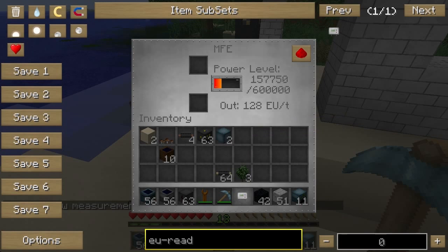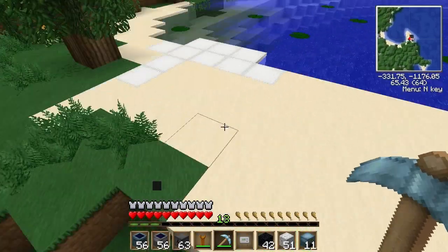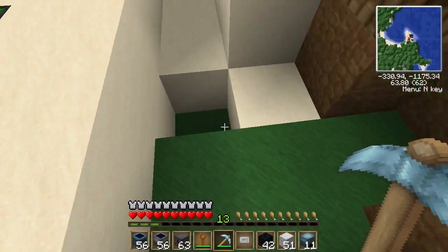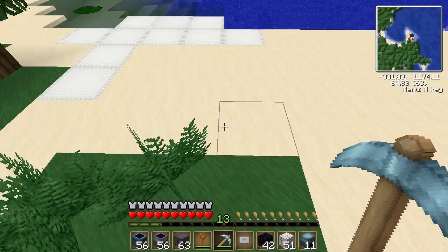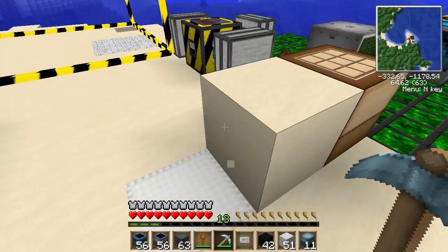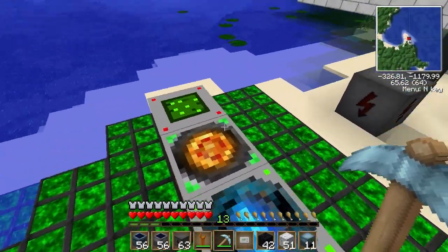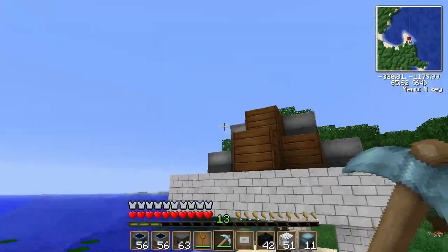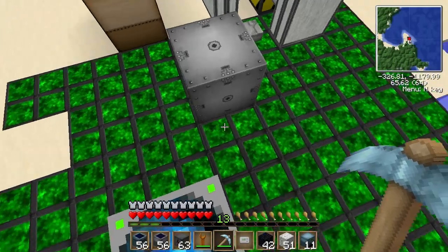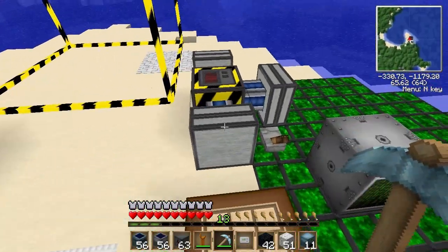This is going up so fast you can't even see it going up in the same sense. So that's really all I wanted to do for Compact Solars. Obviously I'm going to be moving on to the tier 2 machines in Industrial Craft - induction furnace coming soon. And I'll be thinking about ways to turn that on and off. So yeah, that's about all for now.